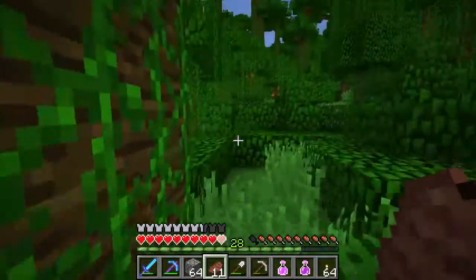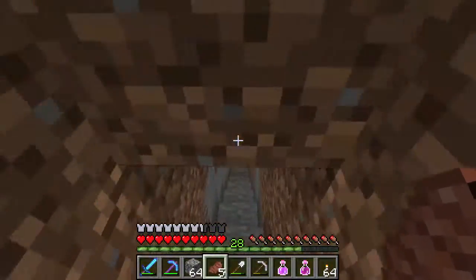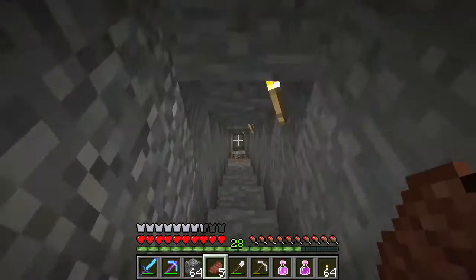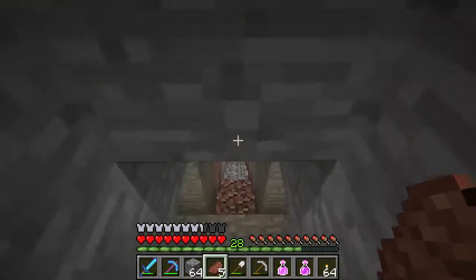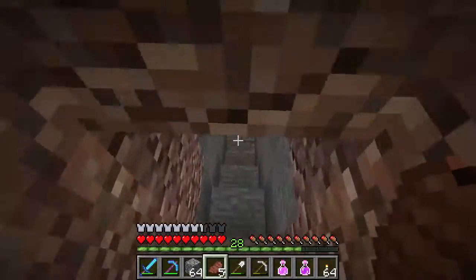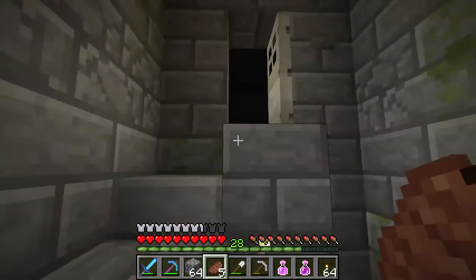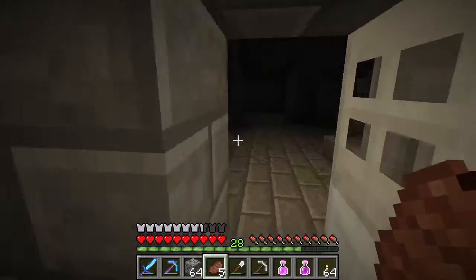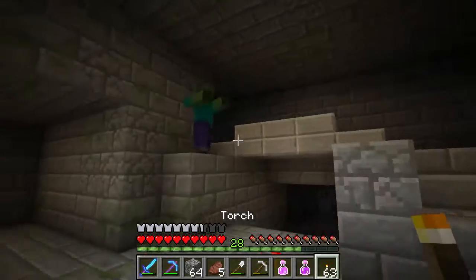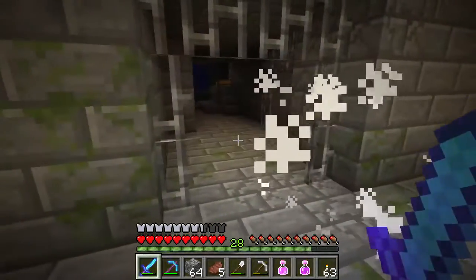After a bit of adventuring we have found ourselves back at the underground structure, and we're going to go ahead and raid this together. You probably already noticed there is cracked stone bricks, smooth stone bricks, and mossy stone bricks all here — this is where you can find the most abundant amount of them if you're looking to make a structure. This appears to be a five-way crossway, as it's labeled in the wiki.